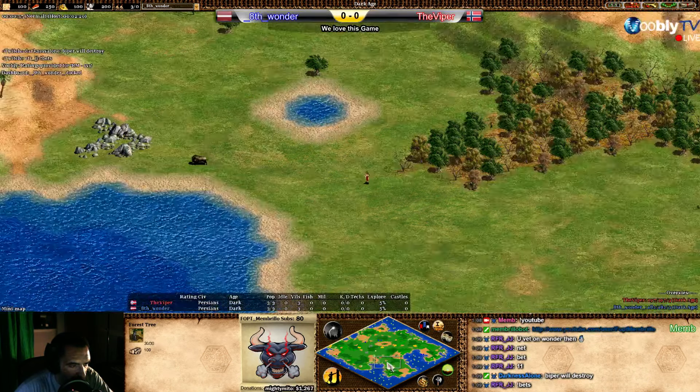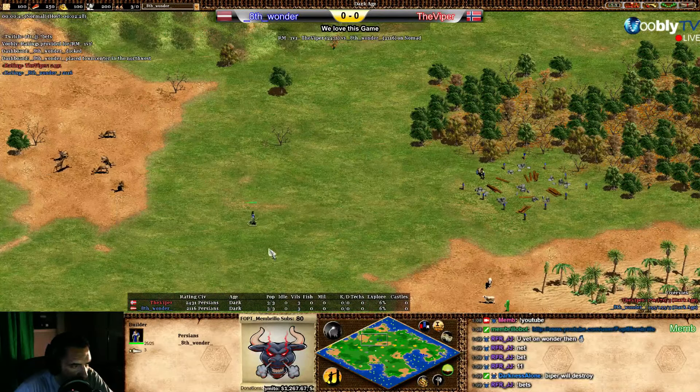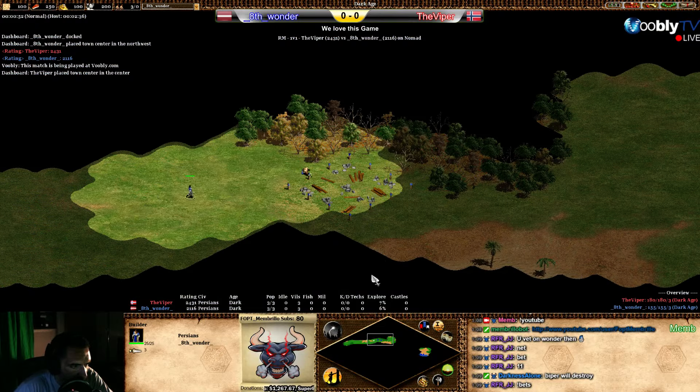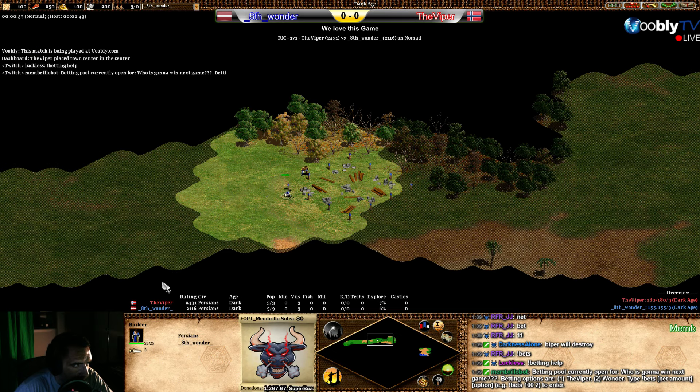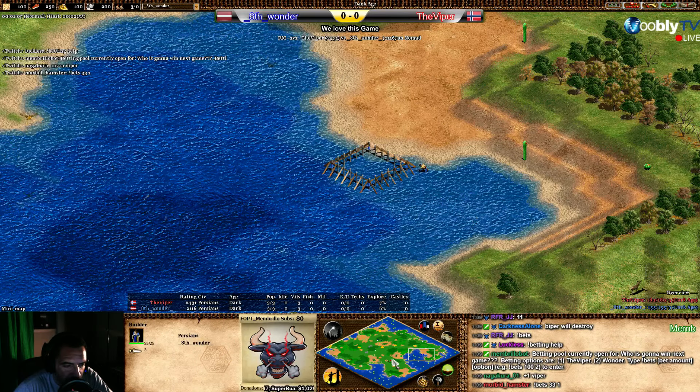Nomad is the kind of map that's tricky with Persians — really nice. Let's see the TC placement. Wonder can see the deer; he'll also see three ships when he's making the TC. Go go go, and enjoy the stream — remember to read below, there are a lot of new features and information there.